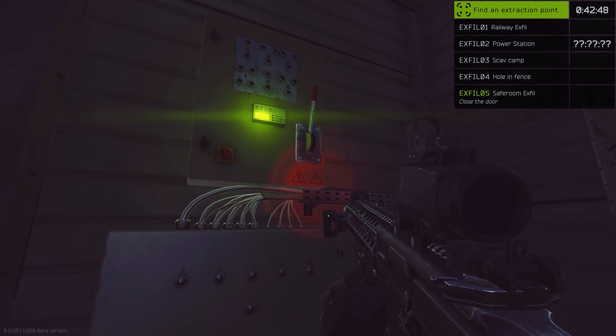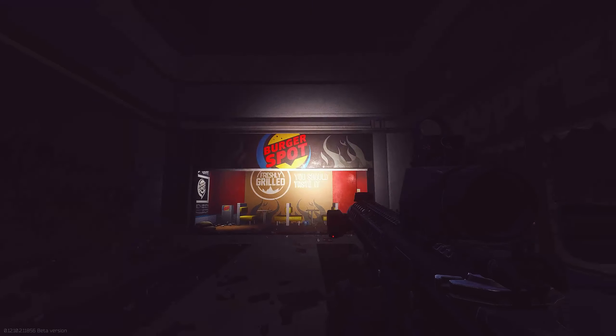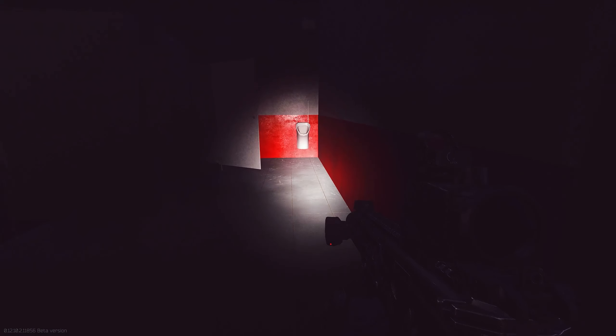The only way to unlock the door is to swipe the Object 11SR keycard at the hidden location. To swipe the card, head up to Burger Hut on the second floor. If you get lost, feel free to pull up a readily available map of the mall online. Head into the right side bathroom and press F on the urinal all the way to the back. The urinal will then slide upwards, revealing a keypad. Interact with this keypad and swipe your card.